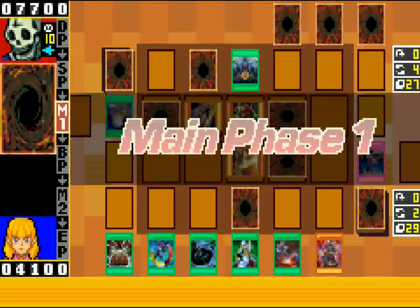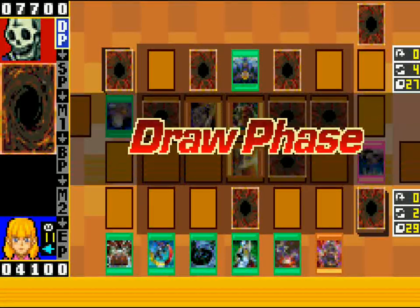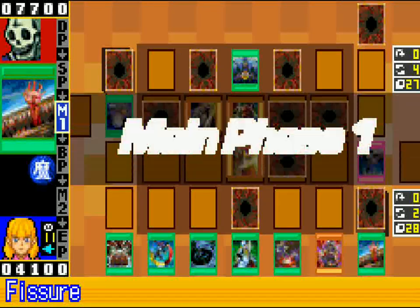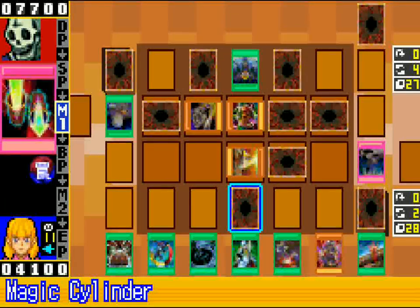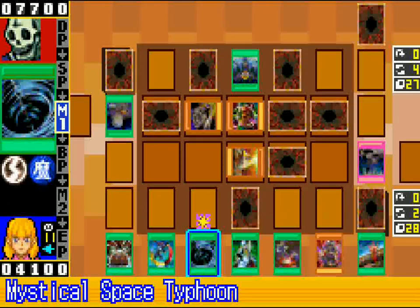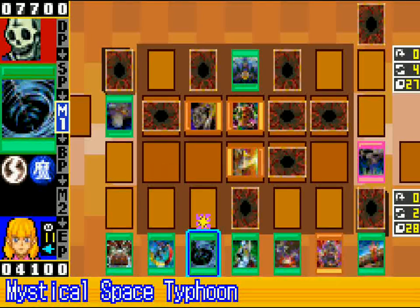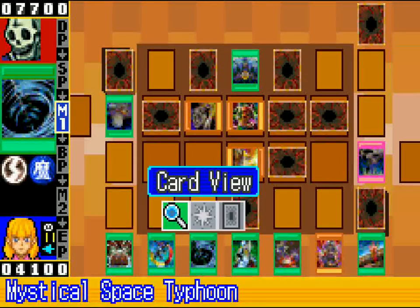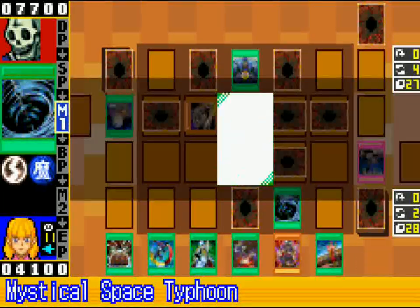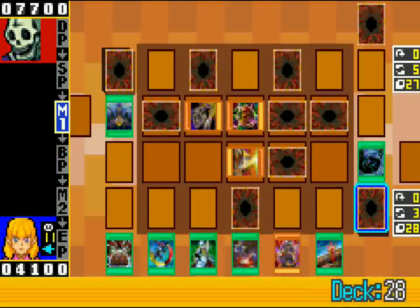I'm honestly just waiting for something I can really make a plus on. As it currently stands it's kind of meh. Fissure is nice — Fissure can get rid of that thing. It has more defense though, so that's something. I am going to go ahead and space, because I have Spirit Reaper so I don't really have to worry too much about my life points.